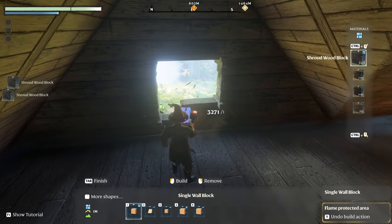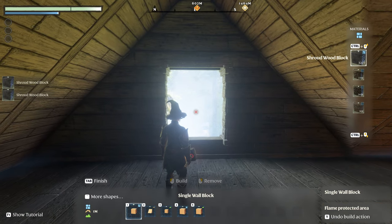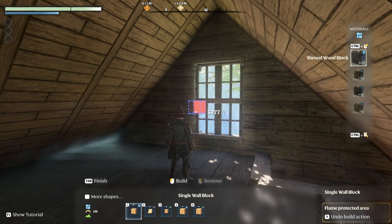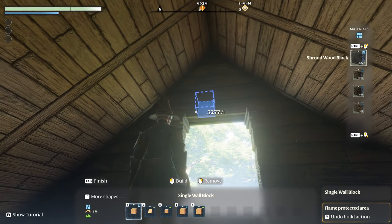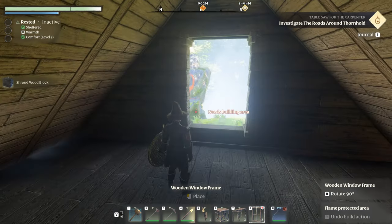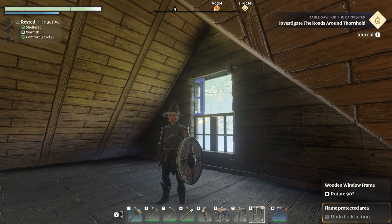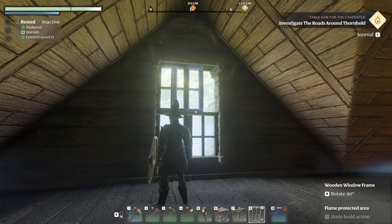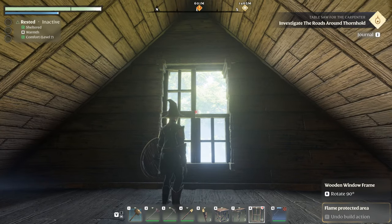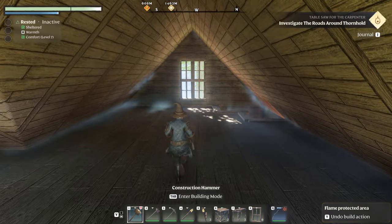I've just about finished up here in the attic. I filled in all of these window areas and then I thought — I'm going to add windows like this. Look at that, isn't that pretty! A window is three down and two across, so I need six down and four across. Let's do one more up. I've got plenty of windows. I like this — it lets a lot of light up in here.